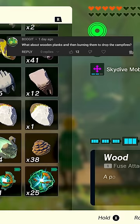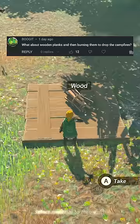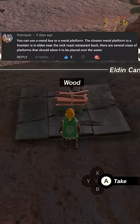The second suggestion was to light a campfire on top of a wooden platform so the platform would burn and the campfire would fall in, but you also can't light a campfire on top of wooden platforms. The final suggestion was to use a metal platform, and I'm sure you guys see where this is going.